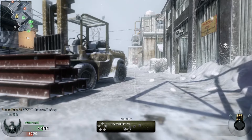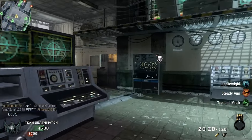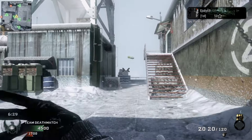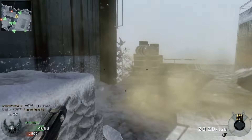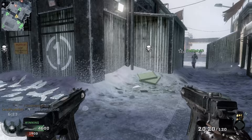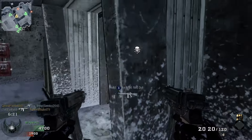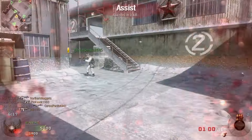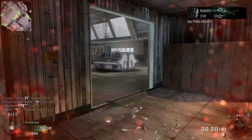I don't know what to do with these akimbo guns - I can't get close enough to these guys. Okay, we're gonna nova gas this guy - he's gonna run right into it. Never mind, he's not gonna push. I need to get into this building quick. Oh - I was about to get a double kill there, not so lucky.